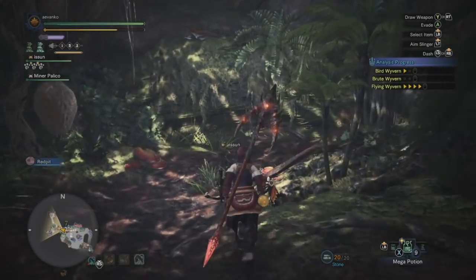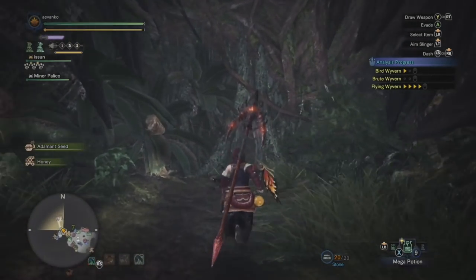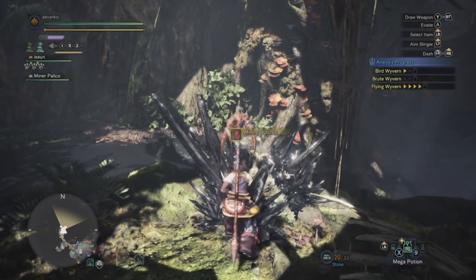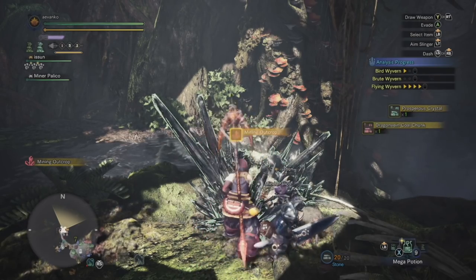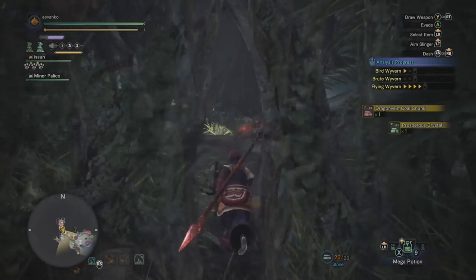For the forest, it makes sense to check all the spots because they generally respawn really fast — I think it's because it considers these different parts as different areas, which speeds up the respawn rate. The forest is also a great area to start with because generally you'll find Grimalkins or Palicos. If you get one of them to join your team, they will actually collect more ores as you go through your run, so definitely make sure to do that.